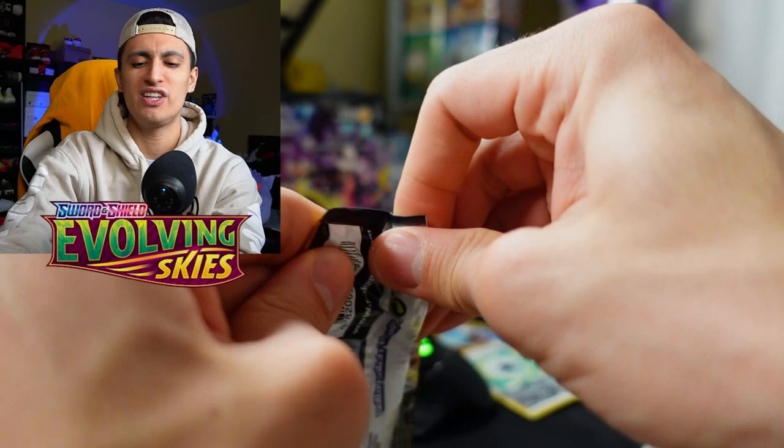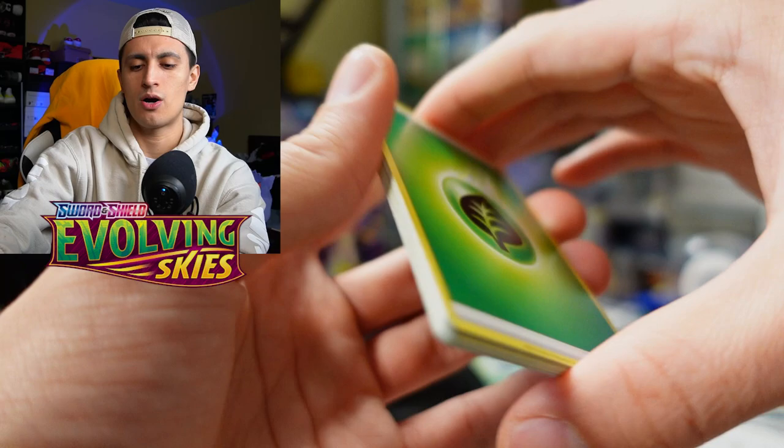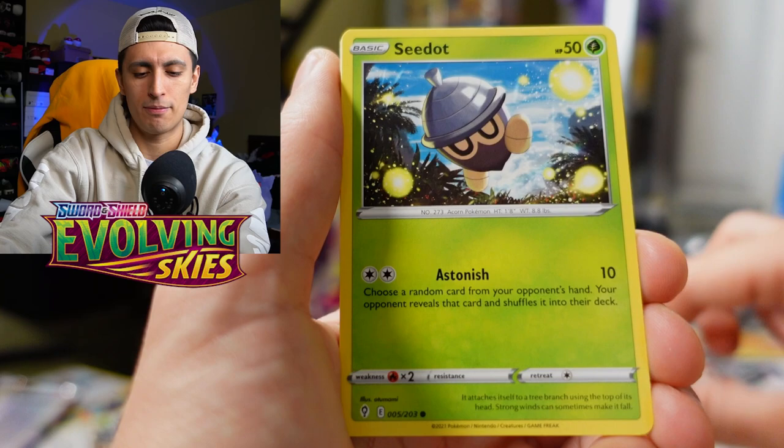Last pack magic for the video — hit that like button down below; if we hit 100 likes I'll use Morpeko V-Union in an upcoming tournament vlog, and I have a tournament vlog releasing tomorrow about the same day I bought this box. Evolving Skies pack: Grass Energy, Swablu, Seedot, Woobat, Eevee with Rayquaza in the background, Tympole, Mooshrake, and a Flapple. Thanks for watching, have an awesome week, and I'll catch you guys in the next video. Peace out!